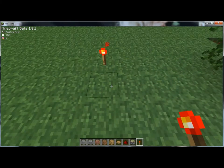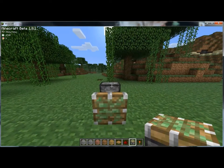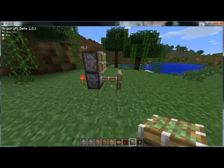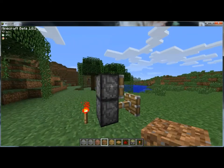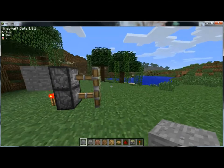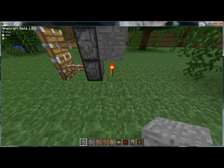This is how you make it. You put one there, you put a torch there, and then you put your sticky piston there and there. Now notice how that one's not going out — all you gotta do is just put that there and it'll go out.